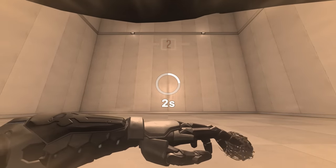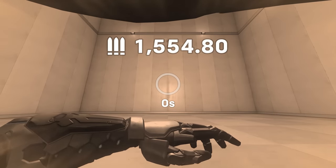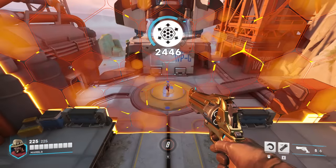If you hold a Deadeye for its entire duration, the maximum amount of damage you can deal is 1554.80. Against a target with high HP, like Symmetra's ultimate, this damage isn't enough to destroy it. Not even close.